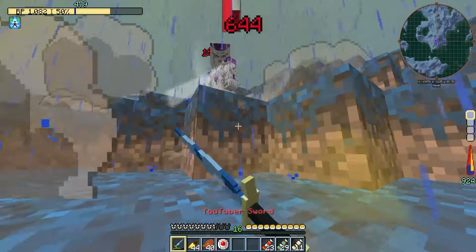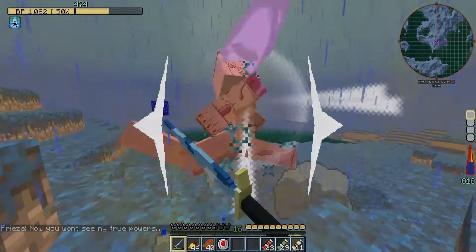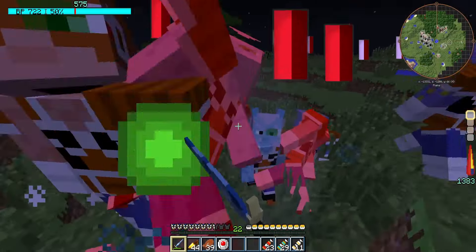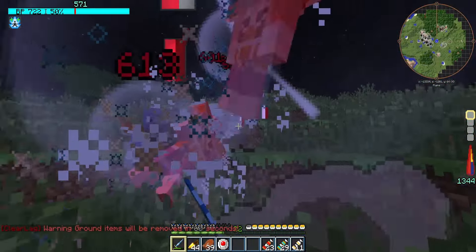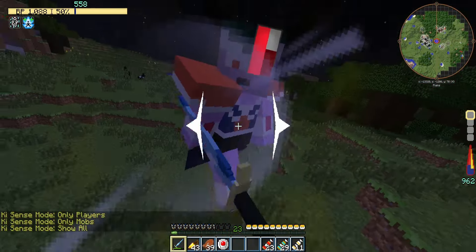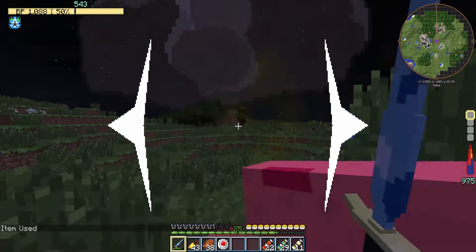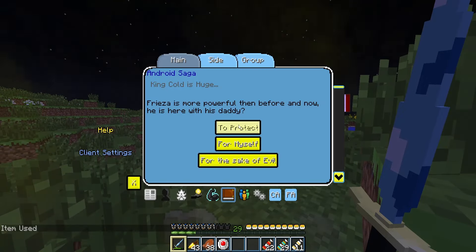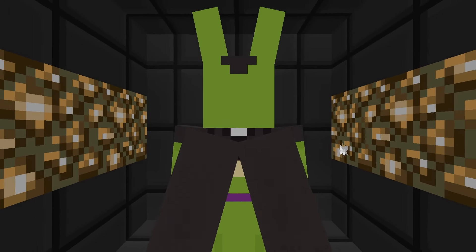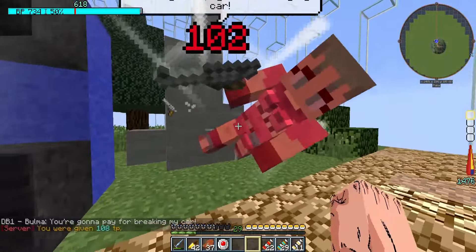But it's not over yet, because by the time I make it back to Earth, Frieza's forces are attacking. It turns out Frieza survived, and he's come with his father for revenge against me. I take them out, but then Kami warns me of a new threat that will show itself in time. With this in mind, I dedicate myself to training once more.